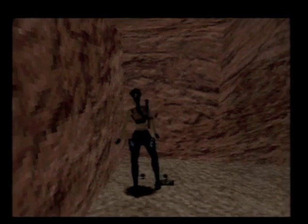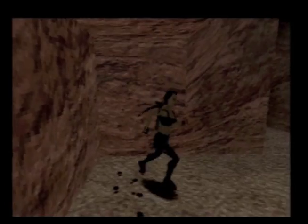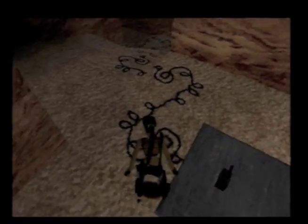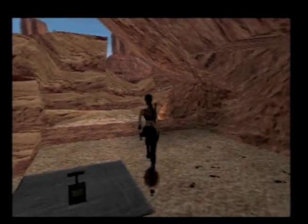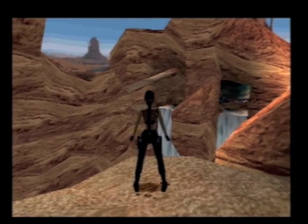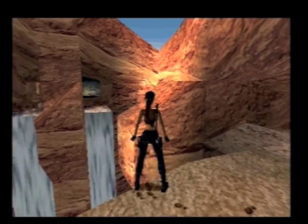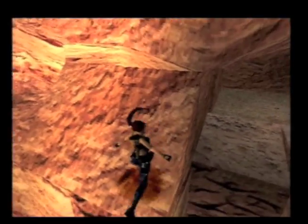We actually have to get a detonator switch in order to activate this thing over here. Look how realistic these cables look — they're like drawn on the floor. Or wait, maybe these aren't cables. They're like some sort of powder — I have no clue what I'm talking about. Anyway, it looks unrealistic.